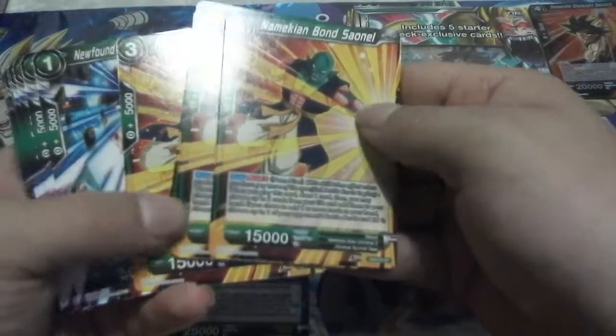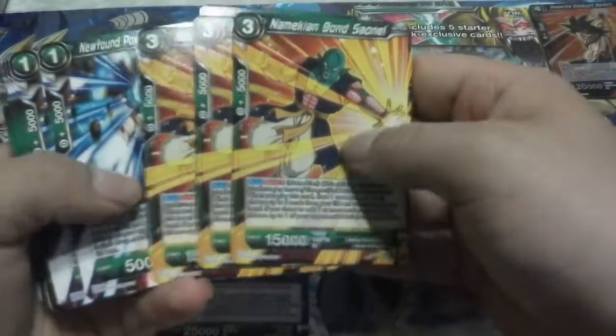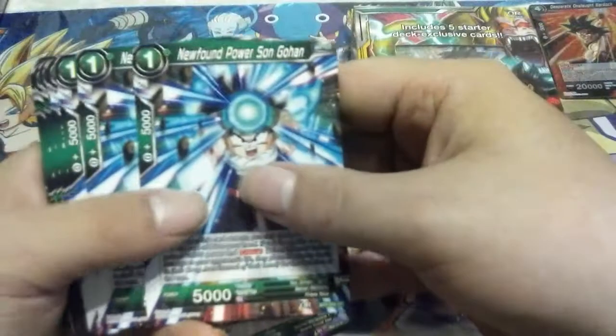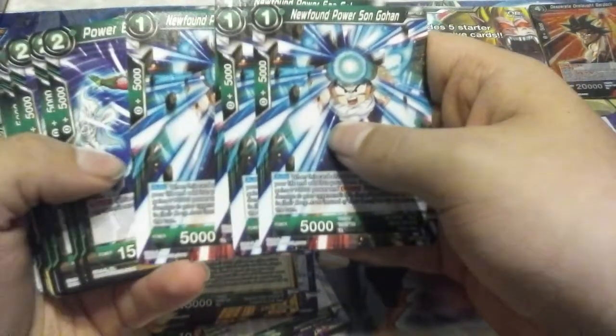Namekian Bond Sonnel is a Bond 3 — so if you have three Namekians in play, you can start activating the printed abilities on these cards. He's actually one of the big beat sticks of the deck. Next is A Newfound Power Sun Gohan, a beautiful green card that allows you to take a life, which helps you self-awaken, and gains 10k and Critical.